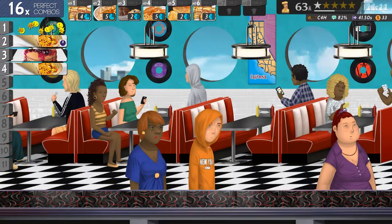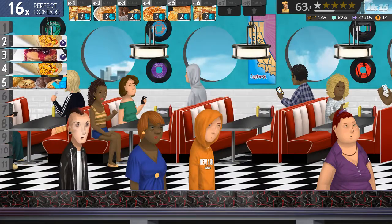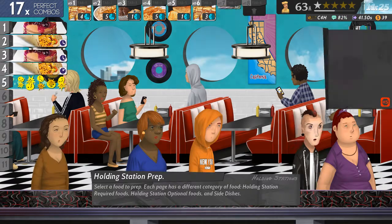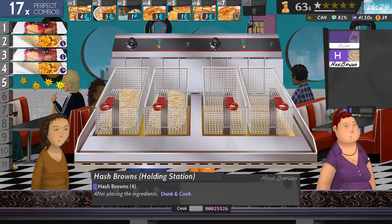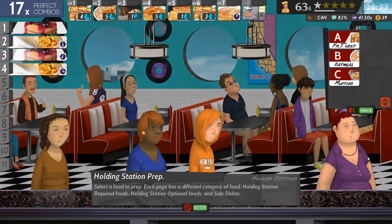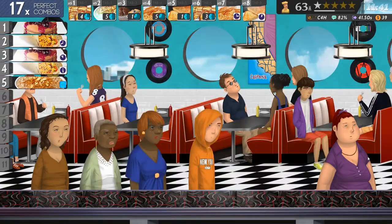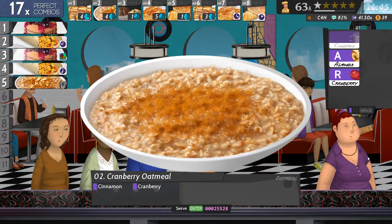Potato and oil. Slot seven, I'm going to put some more hash browns. Slot eight, I'm going to put some more toast — wheat toast this time. Cinnamon and cranberry is the art key.